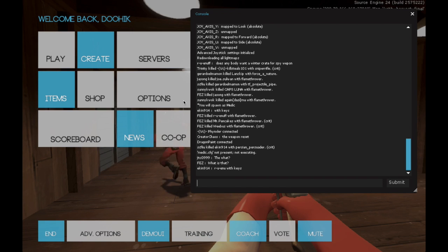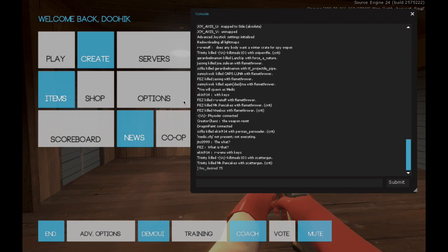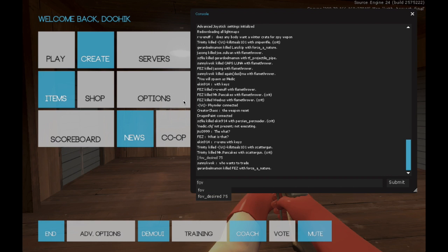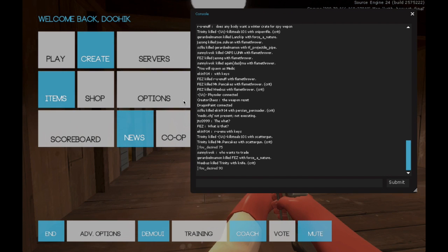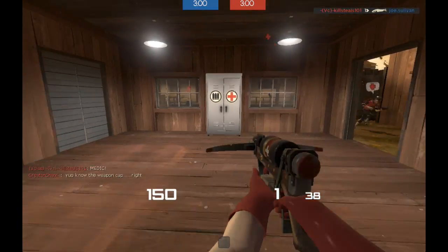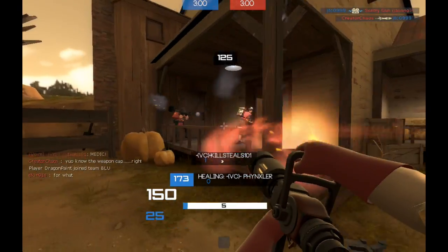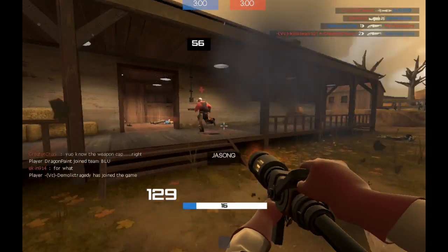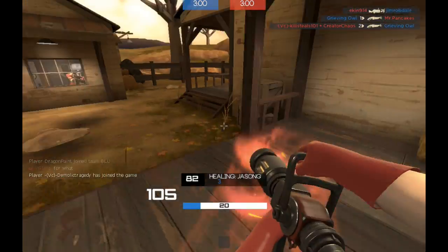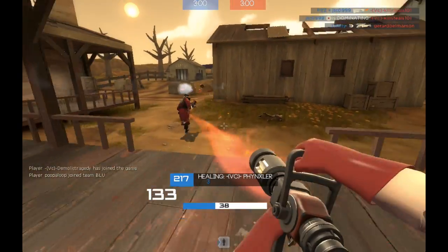To do that, you're going to want to open up your console and do 'fov_desired' and then whatever you want. The default is 75, but the best one I think is 90. What expanding your field of view does is it enables you to see a wider view, which also means your weapons and arms are a little more zoomed out so you can see around better.